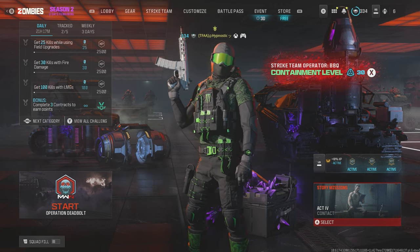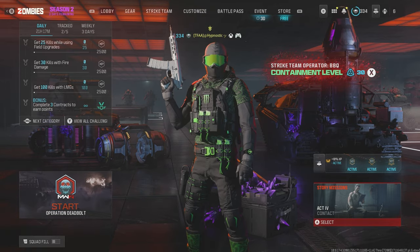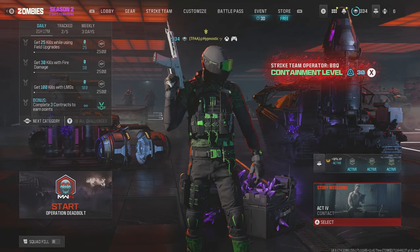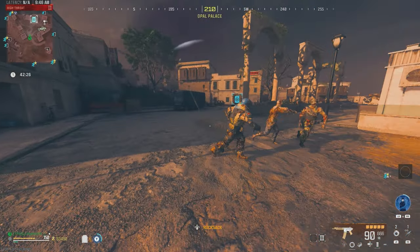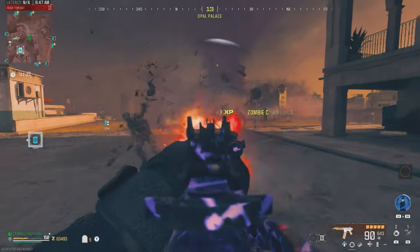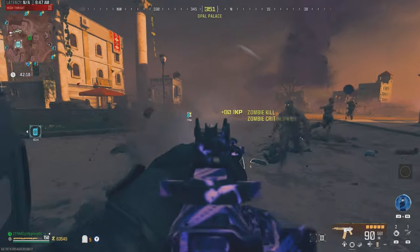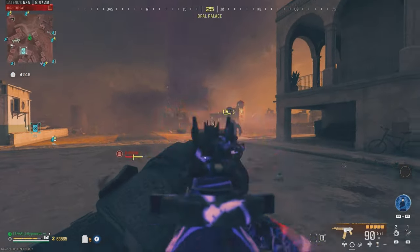Now that we've covered the build I'm using for the Chimera, it's time to make our way into the Tier 3 zone and the Elder Dark Aether to see how it performs. Alright, we made it to the Tier 3 zone — as you can see we've got a couple zombies behind us, so let's quickly test this thing out. We don't have Deadshot or anything, so we're going to be doing a bit less critical damage.